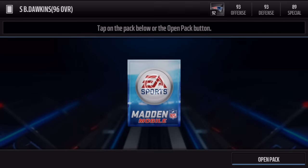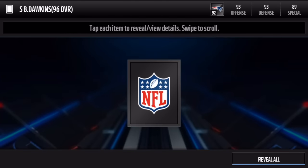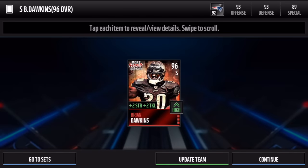I'm hoping EA and Madden just randomly pull a card out of their sleeve — I tweeted it yesterday — just pull out a JJ Watt Most Feared out of nowhere, because the event has no JJ Watt card, which is surprising. But here it is — boom — we got Dawkins right there, 96 overall.